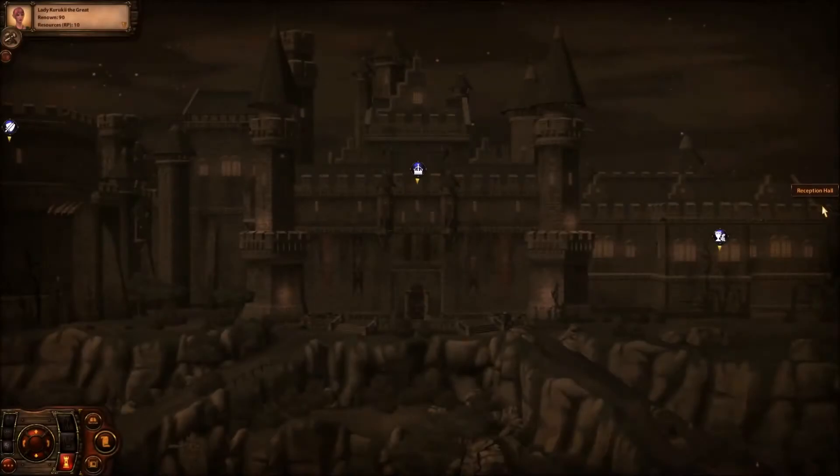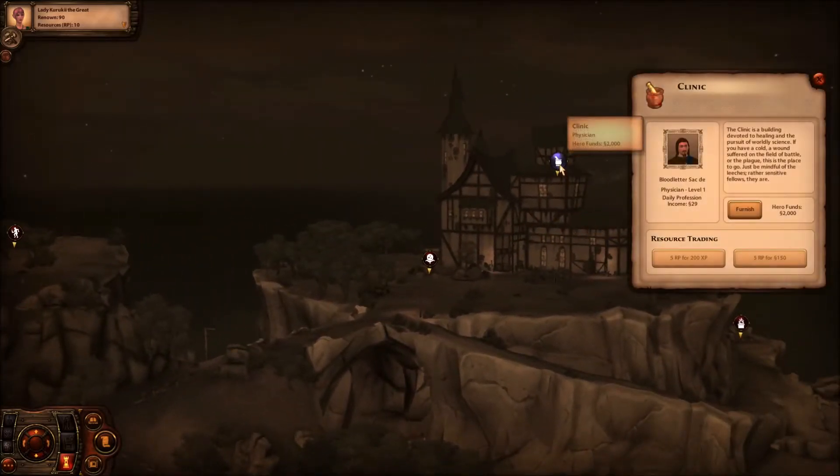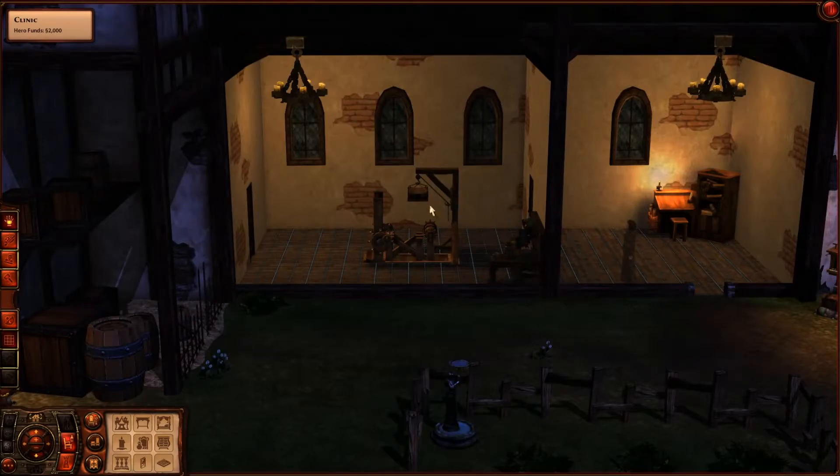Welcome back to Let's Play The Sims Medieval: Pirates and Nobles. Last time we were making our doctor, who was named Sacks Balloons, and now we're going to furnish the clinic. He sent me a message saying he wants something with dark red and gray — like marble floors and dark red walls — so we're trying to do that.